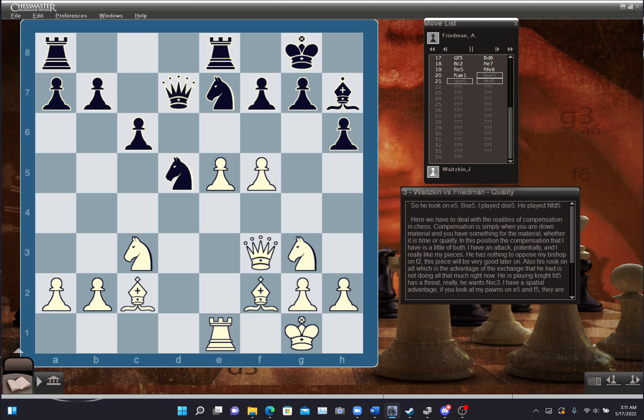Here we have to deal with the realities of compensation in chess. Compensation is simply when you're down material and you have something for it, whether it's time or quality. I have an attack potentially, and I really like my pieces. He has nothing to oppose my bishop on f2. Also, his rook on a8 — the advantage of the exchange that he has — isn't doing much right now. He plays knight fd5, wanting to simply trade off knight takes c3. If you look at my pawns on e5 and f5, they're taking space and cramping his game. His bishop on h7 is hemmed in. If he can trade off a pair of knights, he'll have less pieces to work within his cramped space. I want to keep his pieces tangled up.